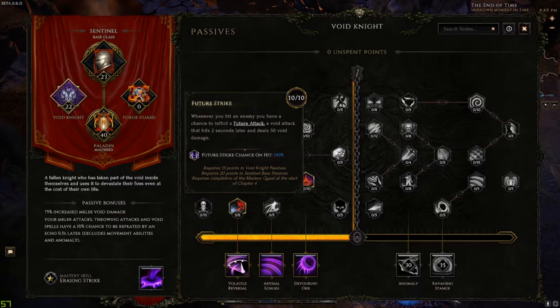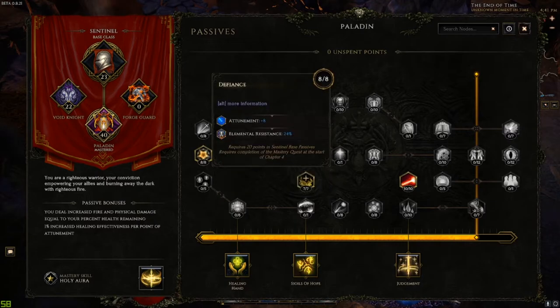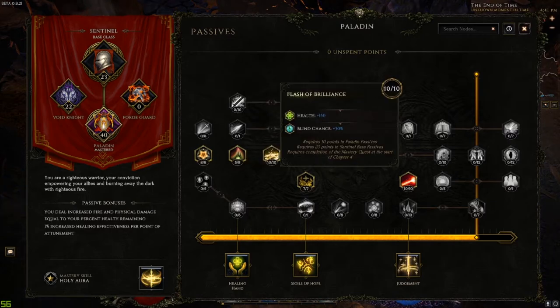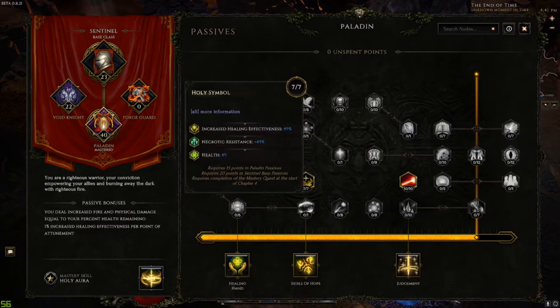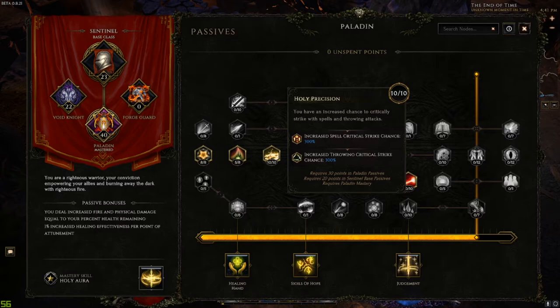For Paladin passives: max out Defiance for attunement, which increases Smite damage and elemental resistance. Five points in Valor for that stat. Five points in Vitality for health. Flash of Brilliance for health and blind chance. Holy Symbol for health and necrotic resistance. Holy Precision increases crit chance by 300% for throwing and spells, though our damage is more based on Smite rather than the hammers themselves.